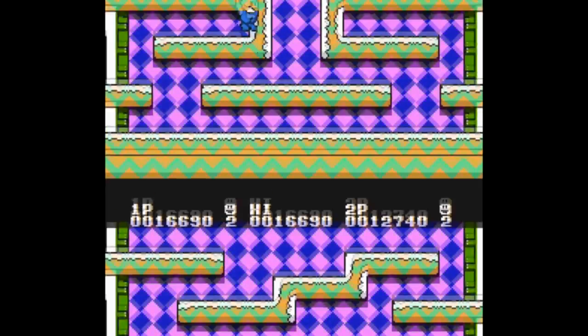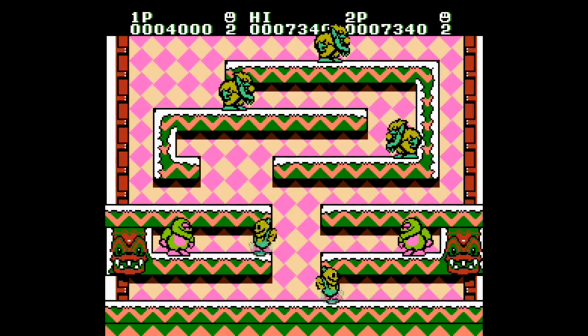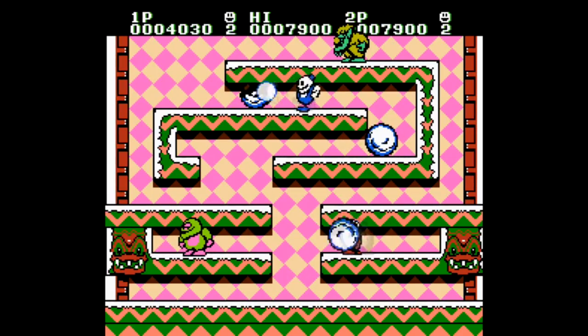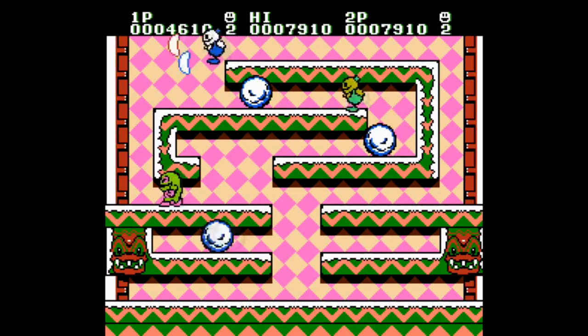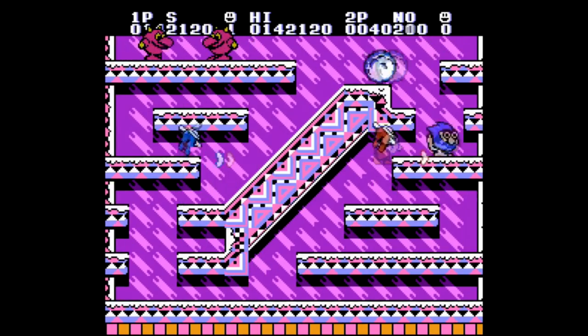You play as Tom and Nick and, surprise surprise, you gotta rescue the princess from the evil king Scorch. Just once, I'd like one of these games to play from the vantage point of the person getting kidnapped and you just get yourself out. I mean, who needs these Tom and Nick guys anyway? The princess can take care of herself, right?